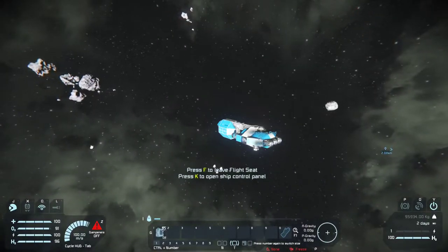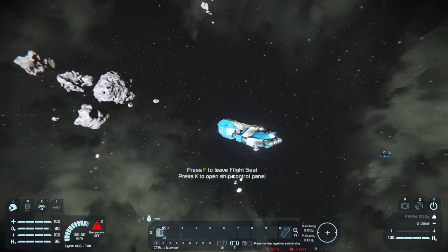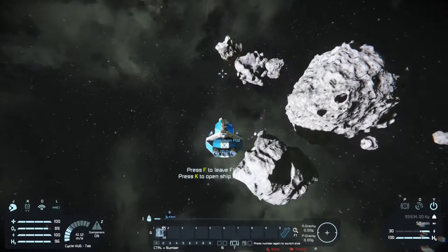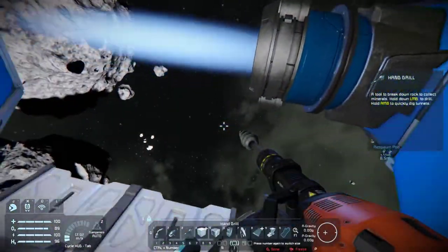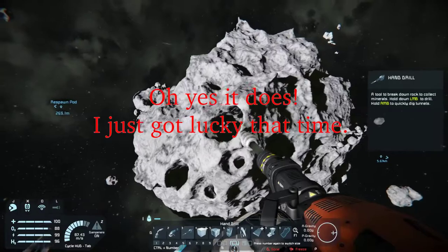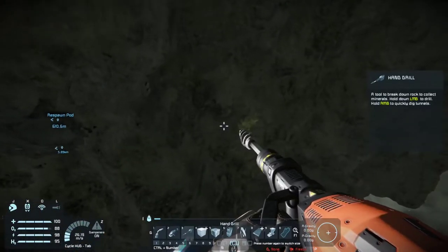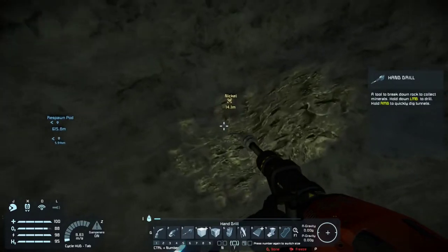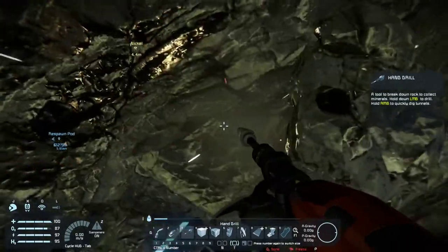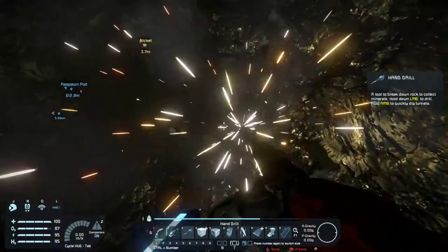I'm going to head over here and have a quick scout around these asteroids to see if we can find what we need. This is a rather prickly looking asteroid. What's that? There's more on there — it's poking through to the other side. Nickel! Now nickel is also very useful. You can get nickel from just refining normal rock, but it's probably going to be much more efficient in the long run to get it from the nickel ore itself. There'll be a lot more of it per tonne of ore. So we'll dig up some of this.